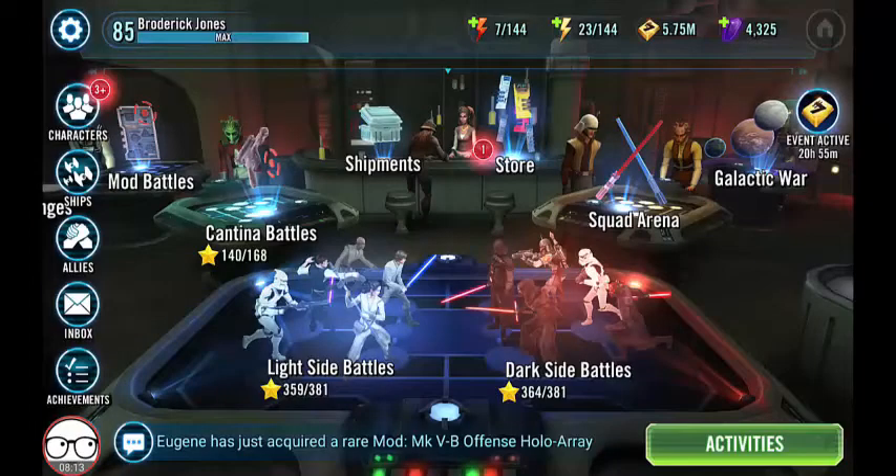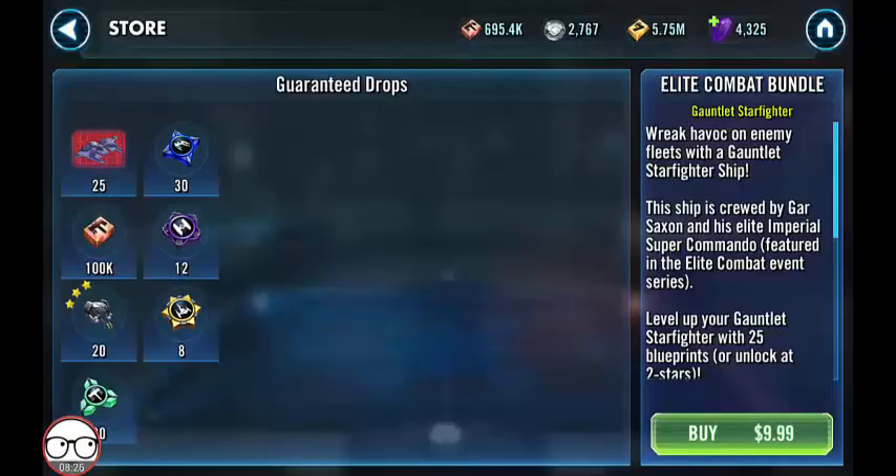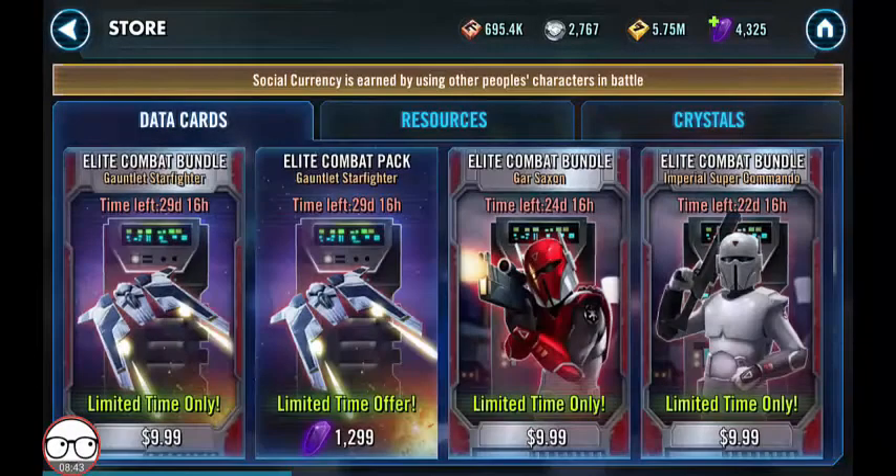We probably won't see the Gauntlet Starfighter added to the fleet shop for a very long time — it's unlikely to take place anytime soon, probably at least three months, maybe longer. But for the next 30 days, we do have the bundles and packs available. Bundles are $9.99. Packs are 1,299 crystals, which puts it around $9.99. One bundle will give you enough to level the Gauntlet up to four-star. Throw in a pack and you are close to five-star.